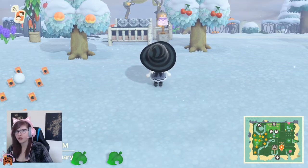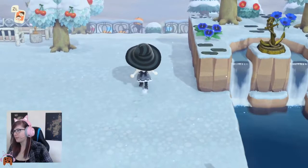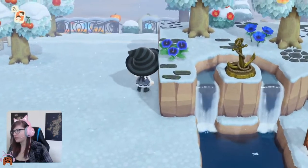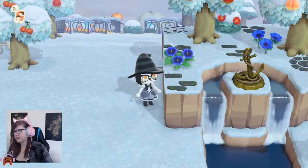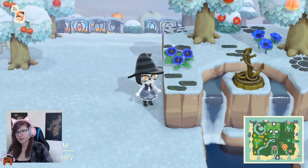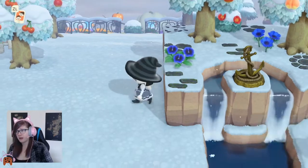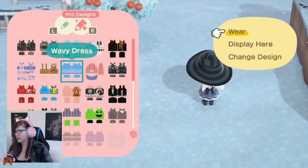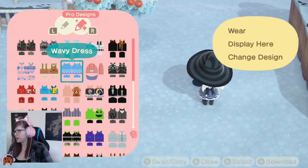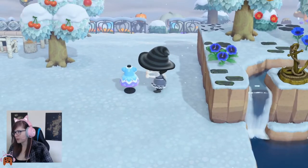Not the custom ones. They will not spawn on any custom path. But if you have a normal dirt path that's in the game from terraforming, they can spawn on the dirt paths. So bear that in mind for when you're placing your mannequins. They cannot spawn in this area next to this wall here. And with a mannequin, it works like furniture. They will not spawn in and around the eight spaces around a mannequin. So if I place a mannequin right here.